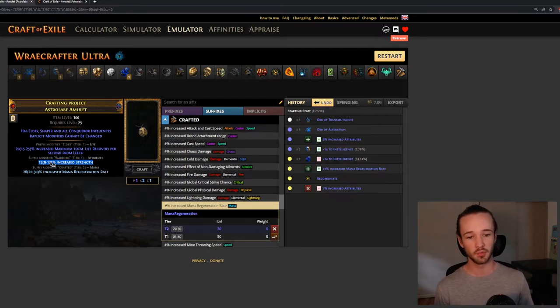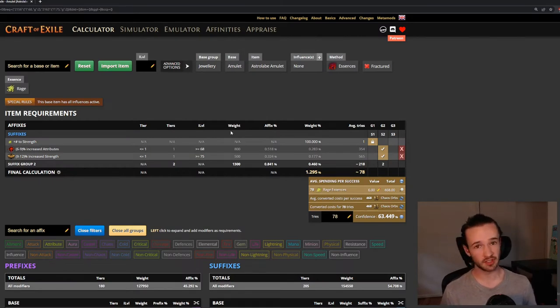We got lucky — we can see both increased attributes and increased strength. If you get unlucky and lose both, you just have to start over. If you keep one, you at least have that to hold onto and just need to re-roll the other. Now we're ready to move on to our second sub-item.